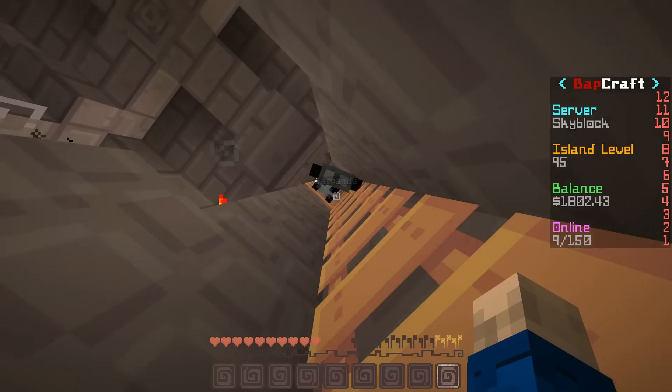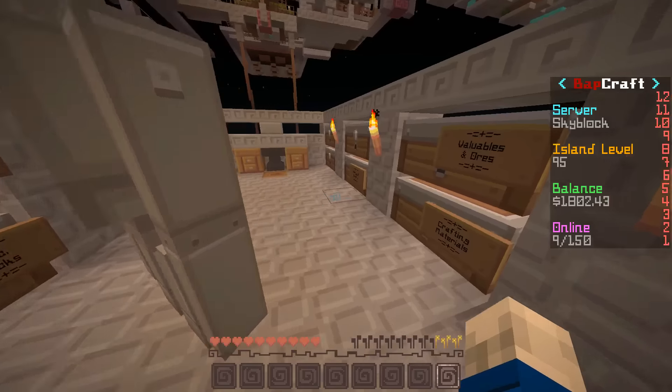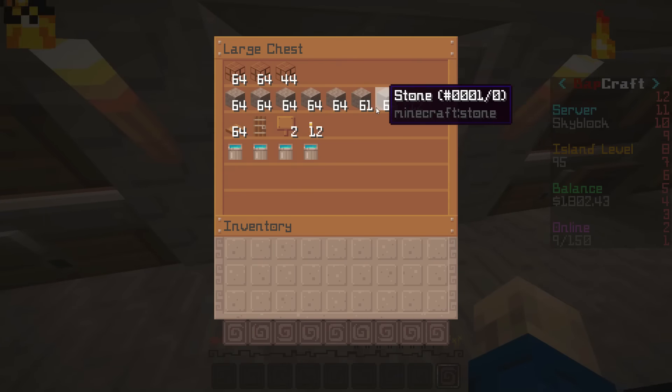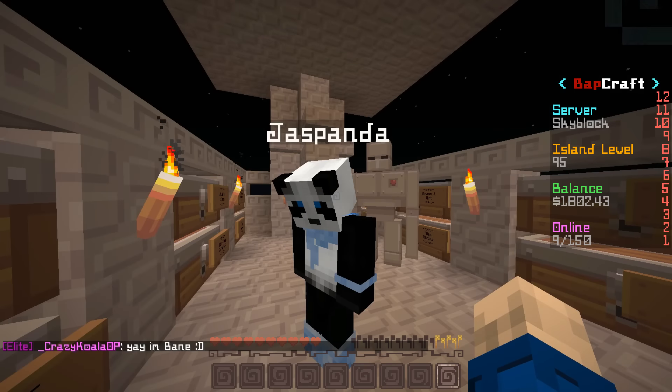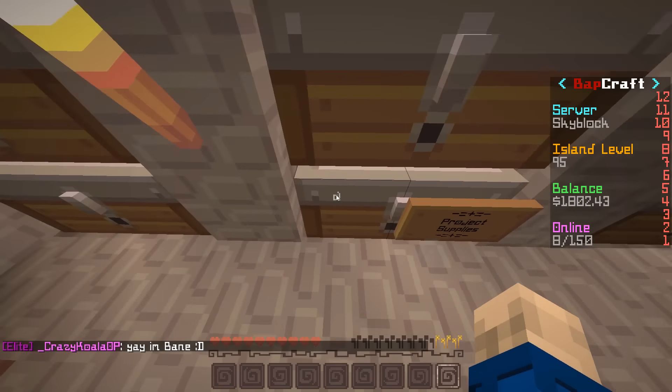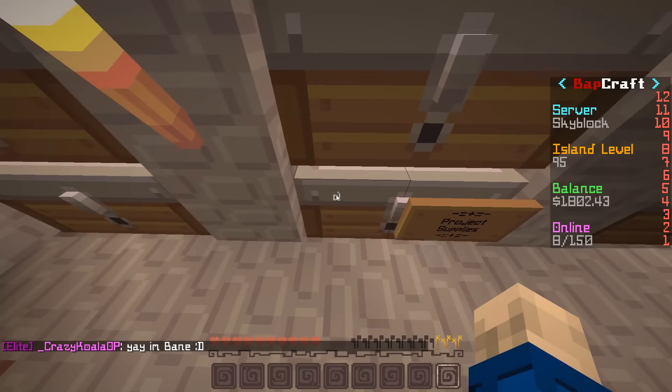We also started on the spawner — we started the base of the spawner. So these are our supplies: we have glass, cobble, some stone slabs, a little stone, various wood items, and a lot of water because we're going to need water. You'll see why in a little bit.